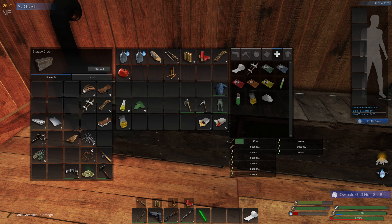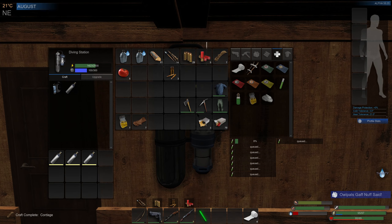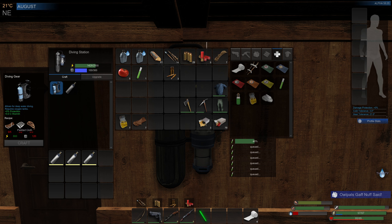I need seven bits of cloth. I'm also trying to get the diving stuff going. Let me show you what we're doing - this is obviously a diving machine. It needs to be upgraded as well - increased power - but we need crystals for that. I need to get the crystals and we need the diving gear. We've got three of these so far.